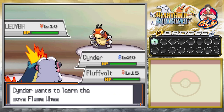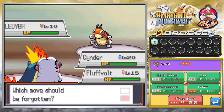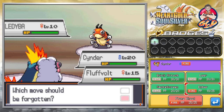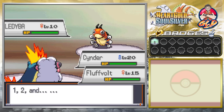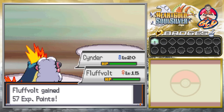Cinder grows to level 20 and is learning Flame Wheel! This move is a lot more powerful than Ember — Ember is a special attack while Flame Wheel is a physical attack. I'm going to go with Leer here because Cinder might be more of a special attacker and I want to be sure. If I didn't get it right, then oh well — Cinder can learn another move. We have defeated both of Amy and Mimi's Pokemon.